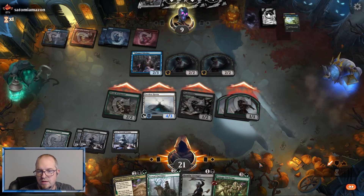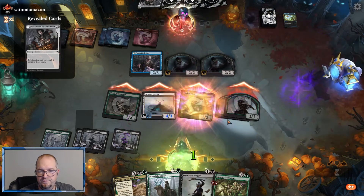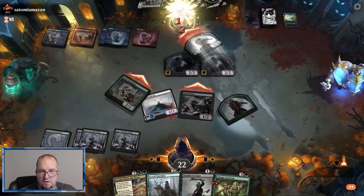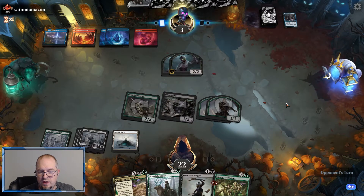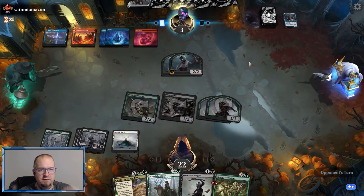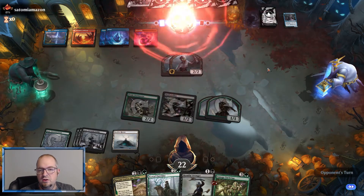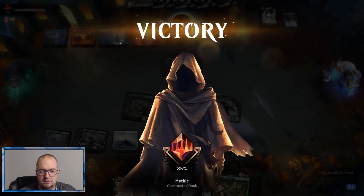They kill the Elvish Warmaster. We still boast. Let's see if they have some sort of wipe — if they do, we'll come right back at them. We have a Faceless Haven too. Burn Down the House would potentially save them... and they scoop. See ya! Deck is swinging.